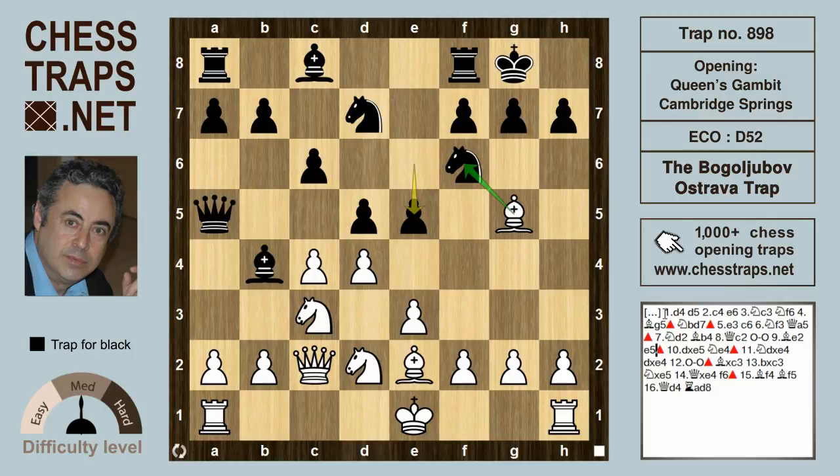White can castle here — that's extremely popular, in fact the most popular. We're going to look at the move dxe5, which has also been played by Boo and by Vaganian. Kasparov has in this position played Bxf6.